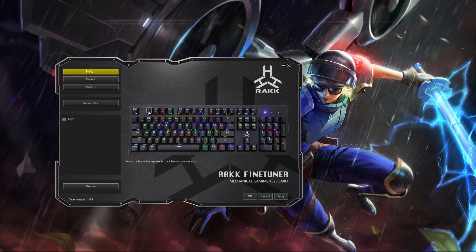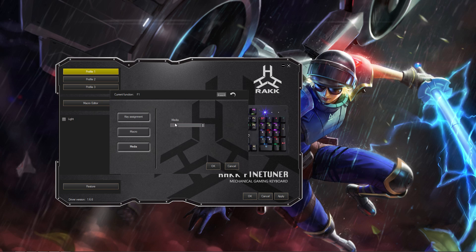Lastly, we will assign the key as dedicated multimedia keys. Simply click a key, click Media, and select the desired function.